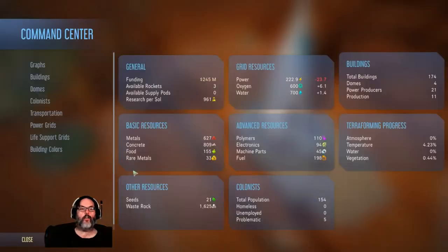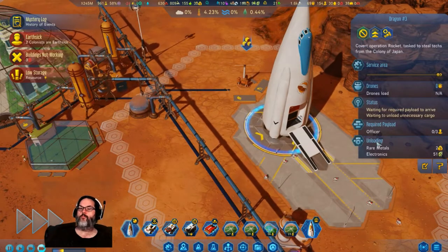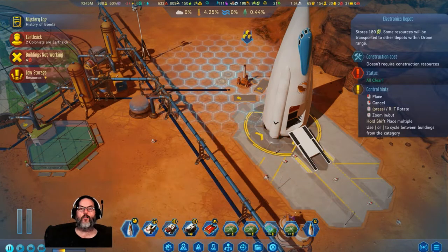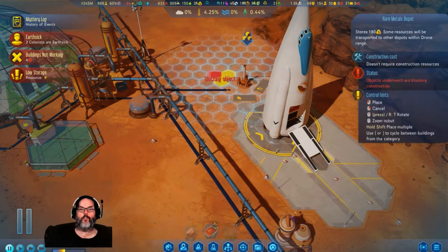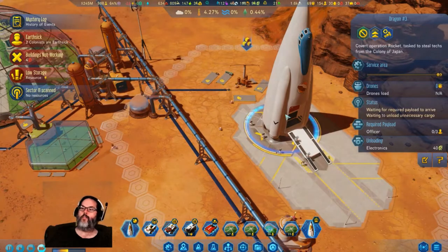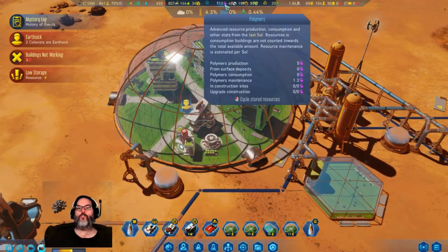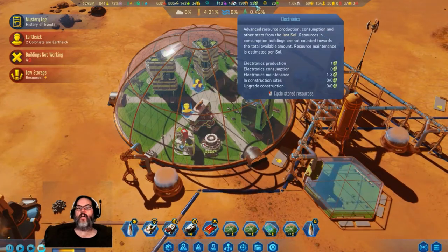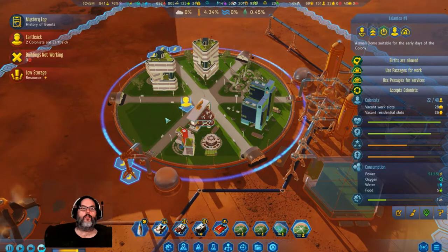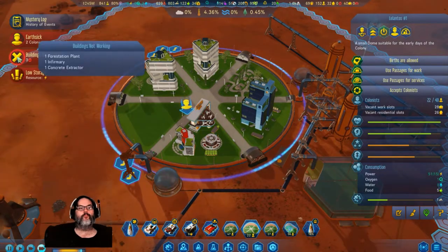Do we even have three officers? We may not. Yeah we do — all right cool. Unloading — oh wow, okay. So let's give electronics and rare metals, and then they will get out of here. All right, let's check: polymers five a day, machine parts nine a day, and just one a day on electronics. The comfort in here is not great. Infirmary.